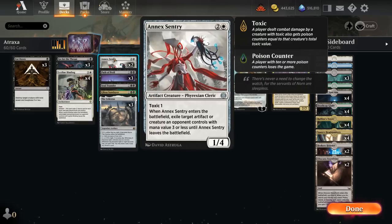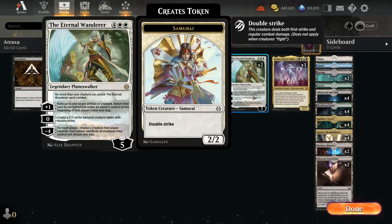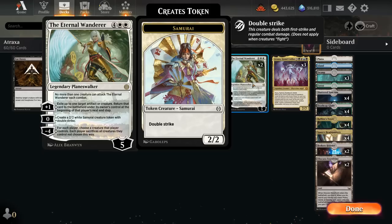The minus 2 is of course the main mode of Vraska — exile an opposing creature and turn it into a treasure. We also have 2 copies of the Eternal Wanderer, which we can play at 6 mana and starts at 5 loyalty, so we can use the minus 4 right away, which makes each player sacrifice all creatures except for 1, and we get to choose that one — like keeping an Atraxa. The 0 ability makes a double-striking samurai, and the plus 1 can flicker our own creature to get Atraxa's ETB effect again, or get rid of an opposing creature temporarily. No more than one creature can attack the Eternal Wanderer each turn, making it harder to take out.